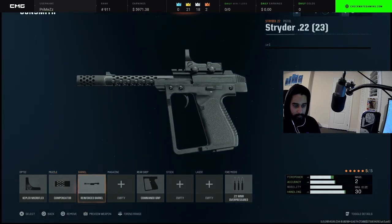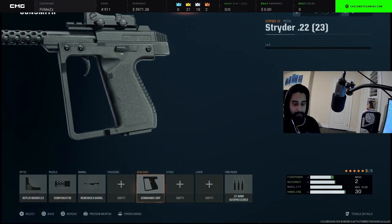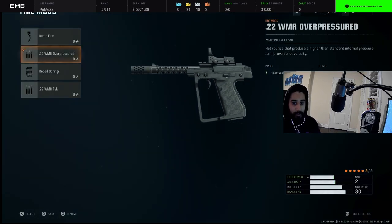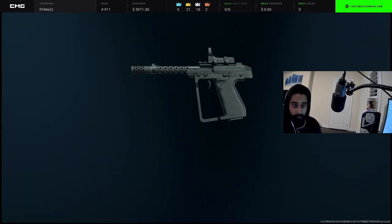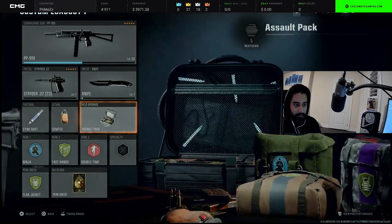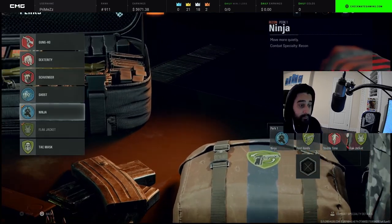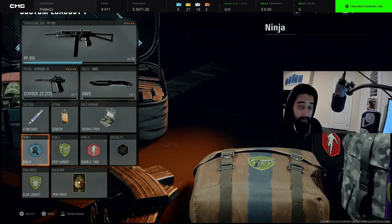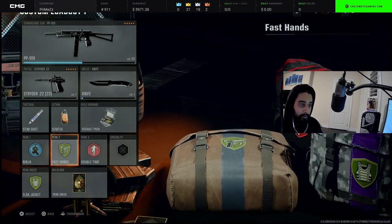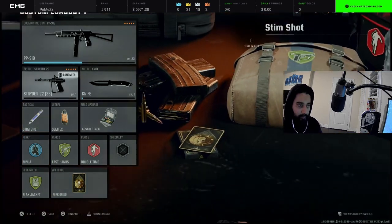Yeah, you want compensator on it. Choose whatever red dot you want, no red dot, reinforced barrel, and then I put on commando grip because I want to aim down sight fast. Then we have over-pressured rounds for bullet velocity. That's going to be the same secondary on all classes. You can use a bat or whatever knife you want — I just have the default knife. Ninja is very useful in pubs — people are not going to be able to hear you, which is useful especially if you're going for a nuke.